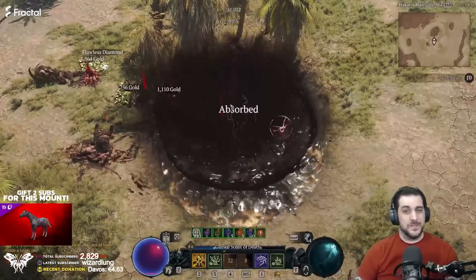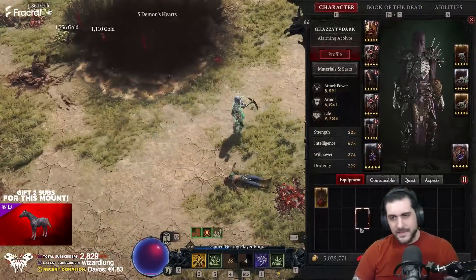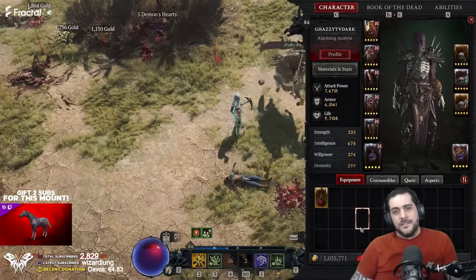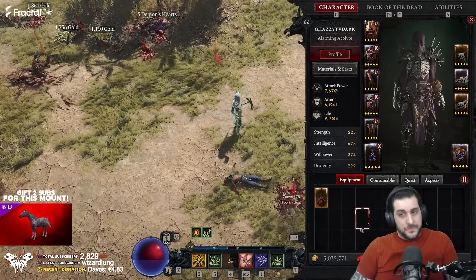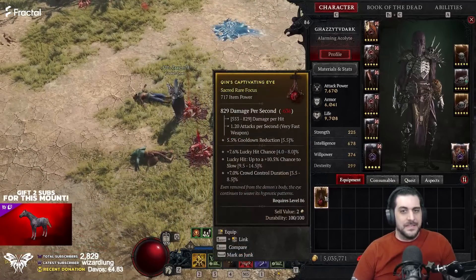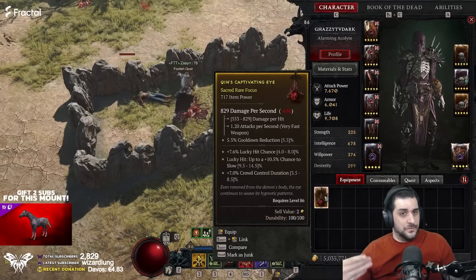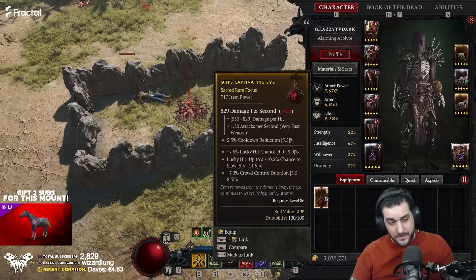This one is very special because it drops Kin's Captivating Eye. Kin's Captivating Eye is actually very good for Sorcerers and also really good for Necromancers. In this case we have a 717 Captivating Eye, the sacred version. To reset this you can actually trade this between players as well, by the way.